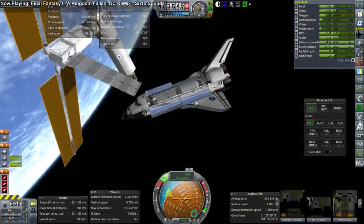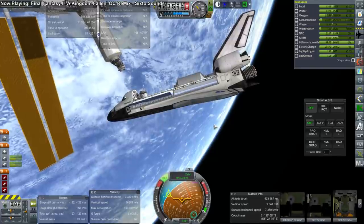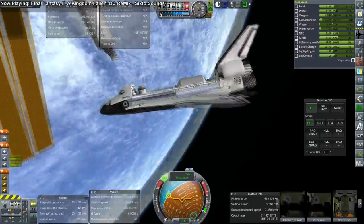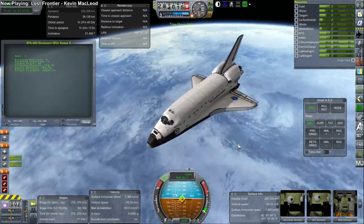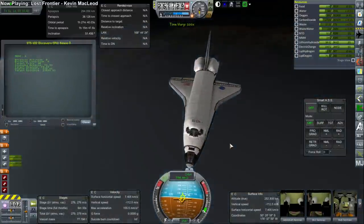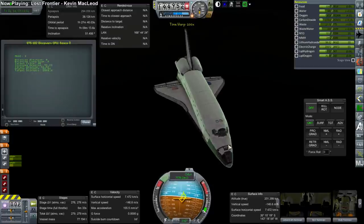That causes a little bit of a problem later on. I had tested the shuttle with loads in the back before, but this does not go well at the end. But here we are, deorbiting of course — we've got our periapsis in the atmosphere, and everything seems to be going well.